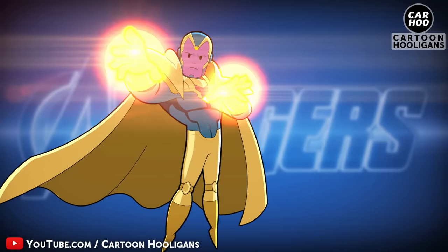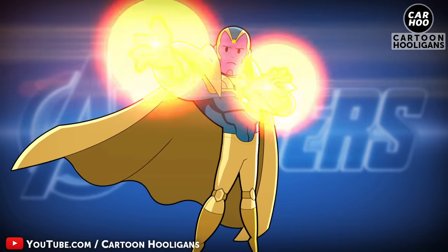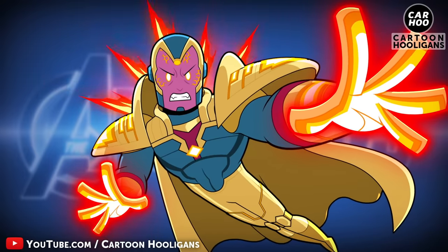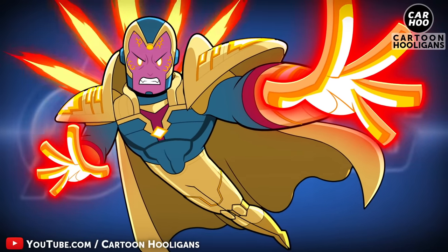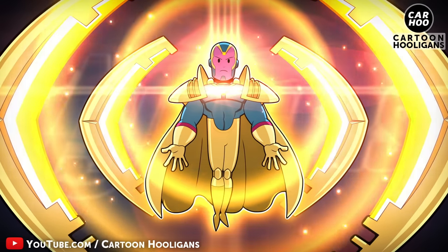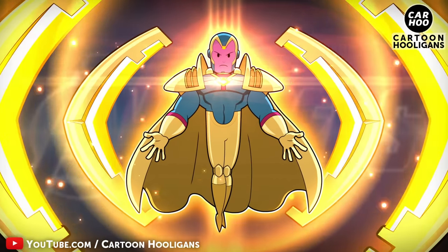Upgraded Vision! This already powerful sentient android only requires additional shoulder plate armor. Primary attack? The shoulder plates act as an override control device to activate Vision's Berserk mode. Ultimate move? Generate four energy storing panels that grants him a temporary stat boost.